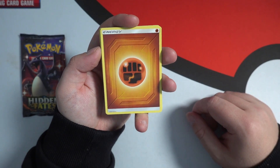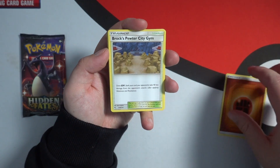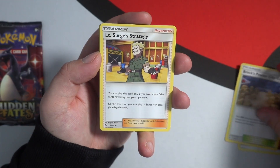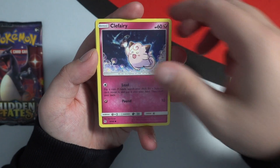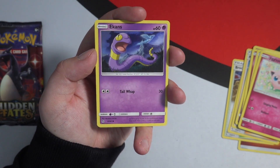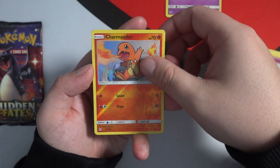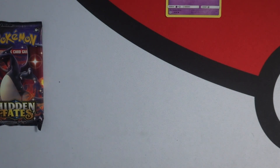The energy card in the first pack is a Fighting energy. Can we see some hashtag first pack luck in the comments? We've got Brock's Pewter City Gym, Lieutenant Surge's Strategy, Misty's Determination, Koffing, Clefairy, Jigglypuff — Ekans, snake backwards, my guy! Leave a like on the video right now for him, he is back! We have a Charmander reverse holo and the last card is Blaine's Last Stand. Not bad — first pack and we got snake backwards, that's all we can ask for.